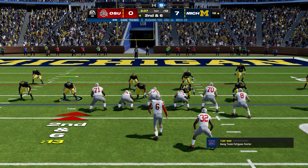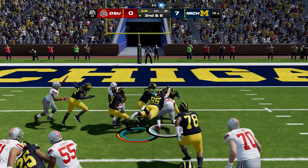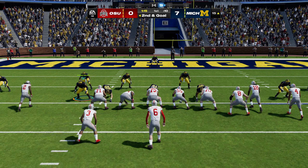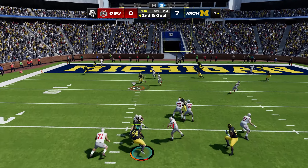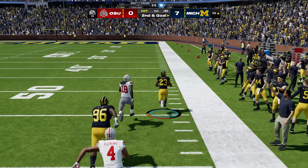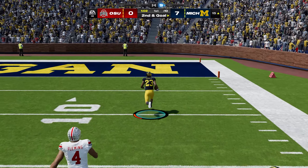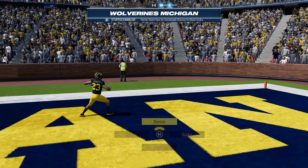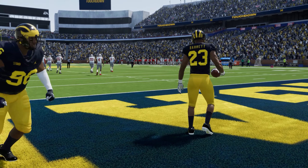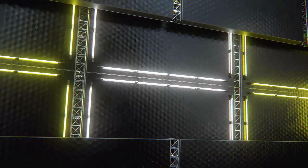Ohio State on second down with great field position in the red zone hands it off to Trayvon Henderson, who gets a nice run to bring the ball inside the 10-yard line for a first down and goal. But after a penalty pushes them back, Kyle McCord throws across the middle and is intercepted by Michael Barrett, who makes some magic happen — dodging defenders and taking it all the way back. The defense holds, but Ohio State's turnover ended up being way more costly — an incredible pick-six return.